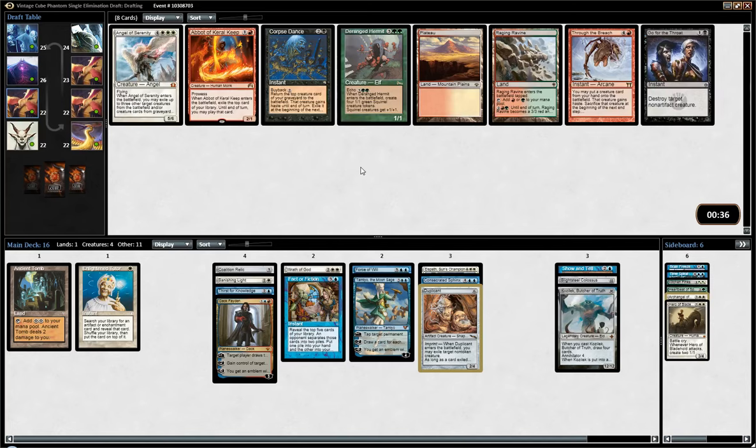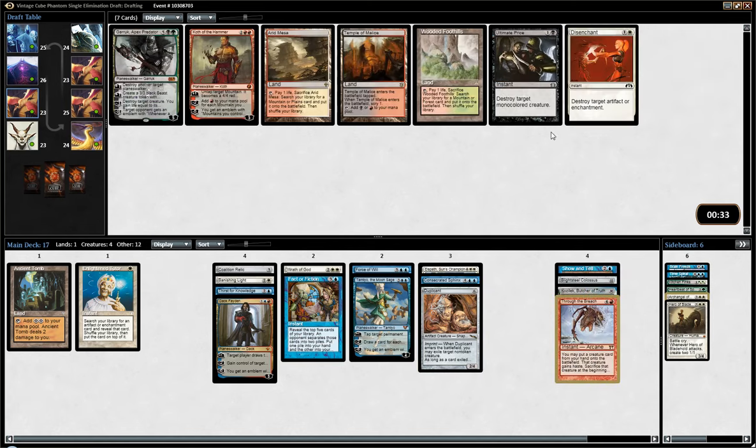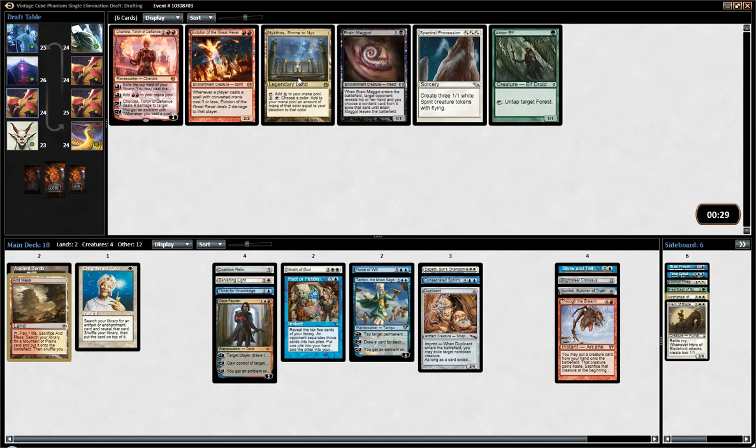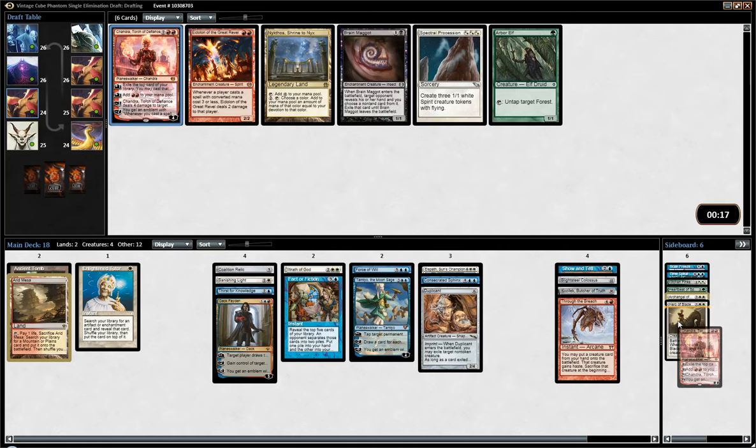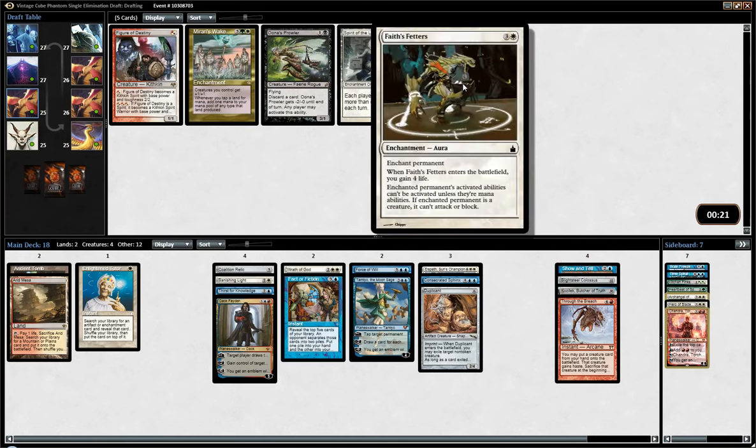Through the Breach — huh. There's also a Plateau, which is nice for Deck Faden. But we have Blightsteel and Kozilek — this must be put in the deck, right? My disease is definitely taking over. Hopefully we'll get a good deck despite this. Here I think it's pretty clear-cut Arid Mesa, especially since we took Through the Breach. I don't think we'll get enough red where Chandra is gonna be a good playable. But I don't think I will end up playing Spectral Procession either, so I'm gonna pick that — and who knows, if we get crazy good fixing, maybe I'll play it. We wheeled Faceless Butcher — that's amazing!